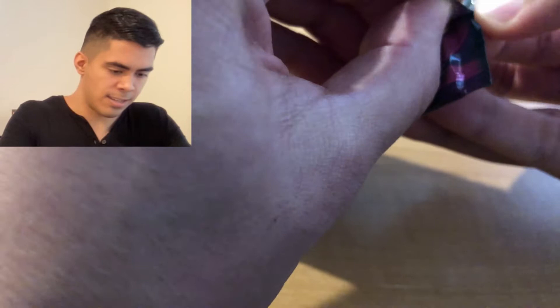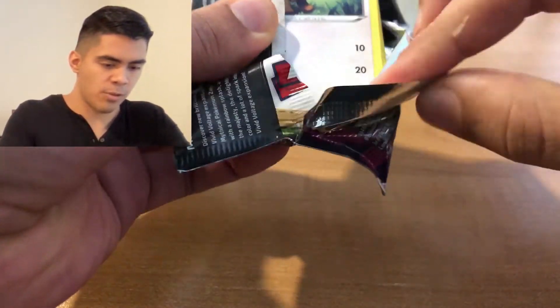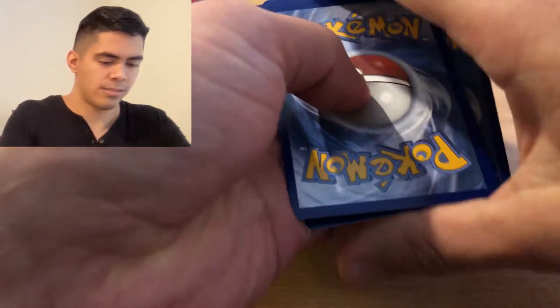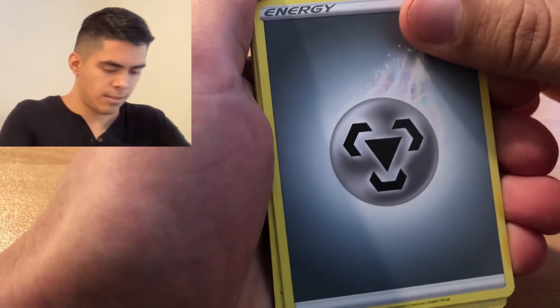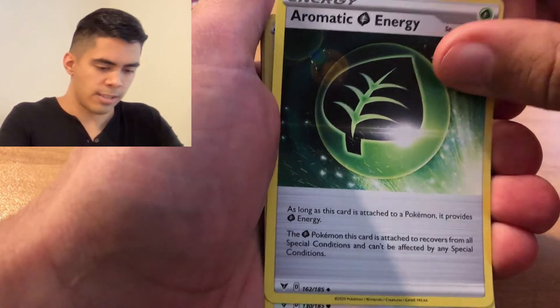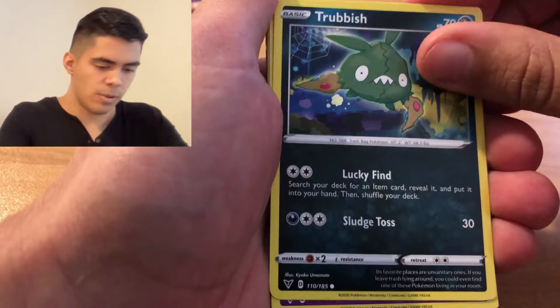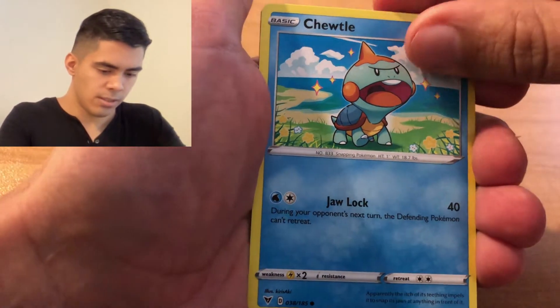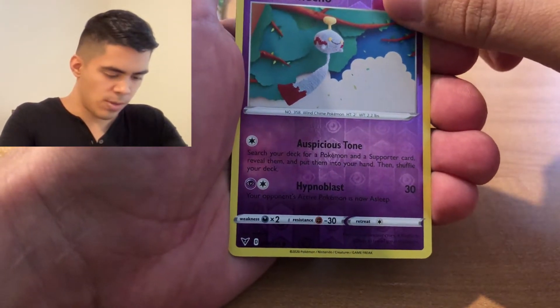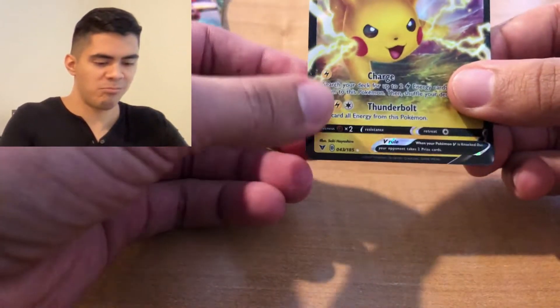Let's get the Hyper Rare Pikachu, or that Nessa full art or rainbow - still beautiful because it has her in it. Code card, one, two, three, four. Darumaka, Clauncher, Stunfisk, Aromatic Energy, Eevee - that's kind of cute - Trubbish, Shuppet, Shedinja, Rilou, Reverse Holo Joltik, and... Pikachu V! Cool, I kind of wanted to get that one. That's a cool one. Not bad.